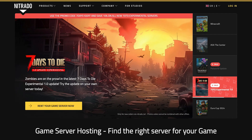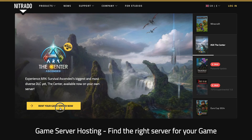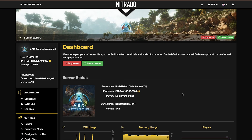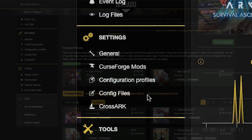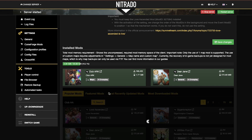Step number one: you have to buy a server. Just like when a brand new map comes out for ARK and you have to buy another server and install that map, in this case the installation is going to be Club ARK. Once you purchase the server and it's finished with installation, we need to head over to the CurseForge mod section inside of the Nitrado web service. Once you're there, search for Club ARK and go ahead and install the Club ARK mod onto this brand new server.